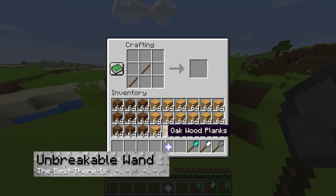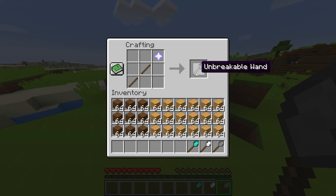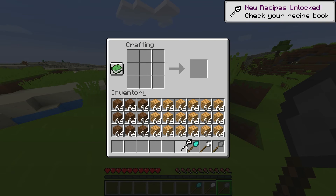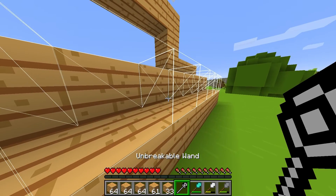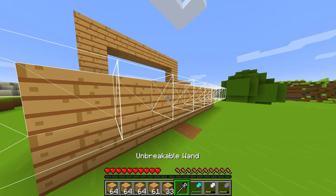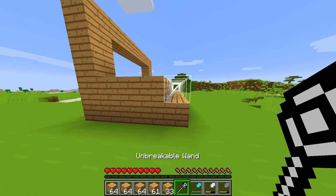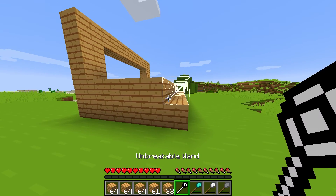Now for the absolute best: the Unbreaking Wand. This allows you to place a full inventory of blocks all at once in all modes. It also has no lifespan, meaning that the tool's duration is infinite. It definitely is the one you're going to want to strive for, but you're going to need a Nether Star to make it, so it isn't the easiest thing to craft.